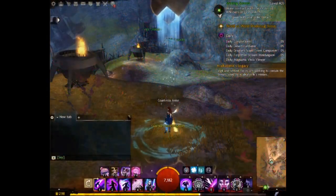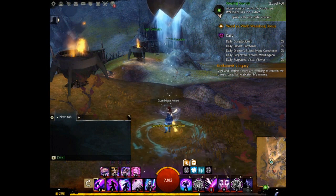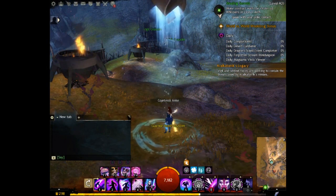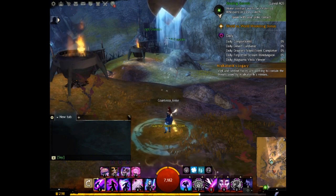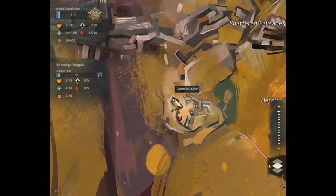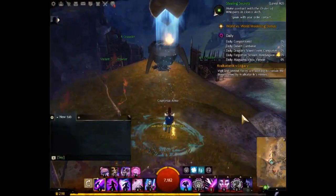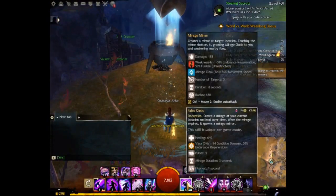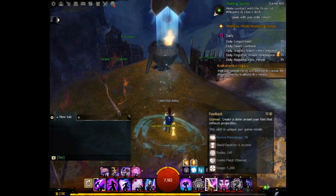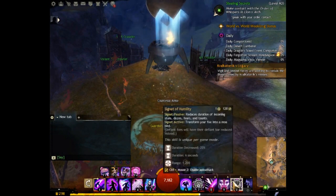We are back on a very familiar map which I showed you previously. This is a good spot to test this build out and show you exactly what it's capable of. The map is the Blazer Steps and I am at the familiar Guardian Stone waypoint. On the skills bar we have mirage mirror, signet of inspiration, feedback, mirror images, and signet of humility.